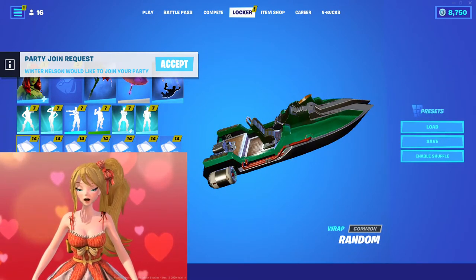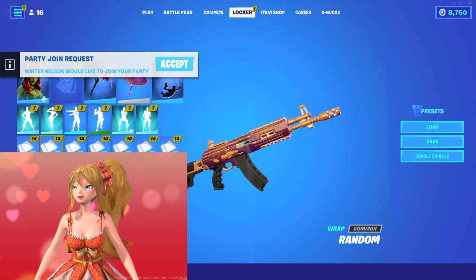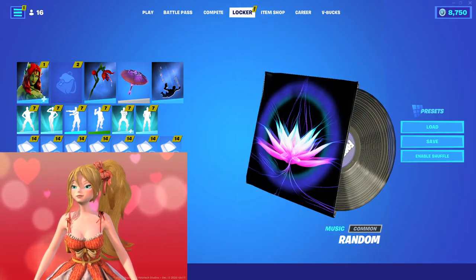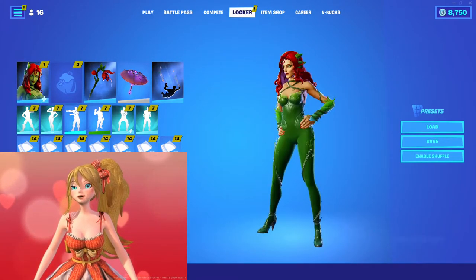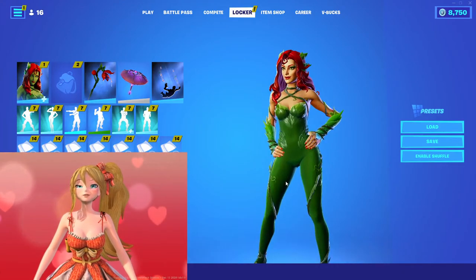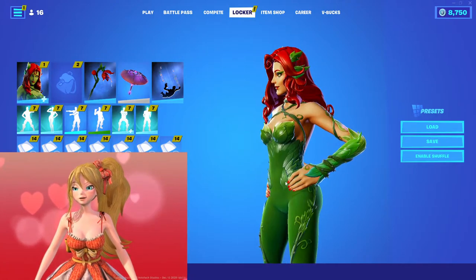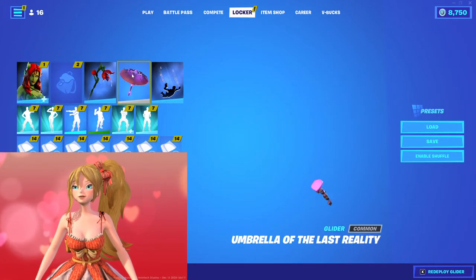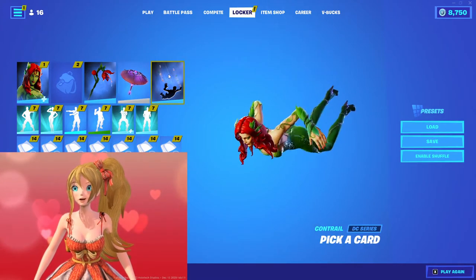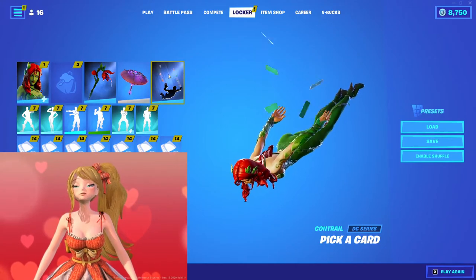When it comes to wraps, I like to have a combination of wraps for my character. But that's my recommendation — that's the combo we have for Poison Ivy. Looks great close-up: no back bling, go with the Ivy Axe pickaxe, this Glider, and this Contrails. That's our focus on combos for this video.